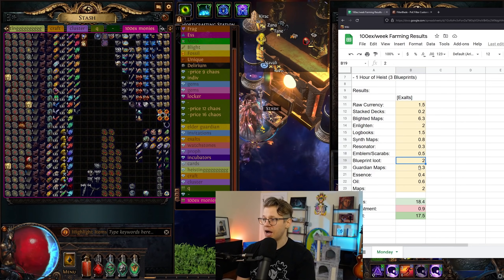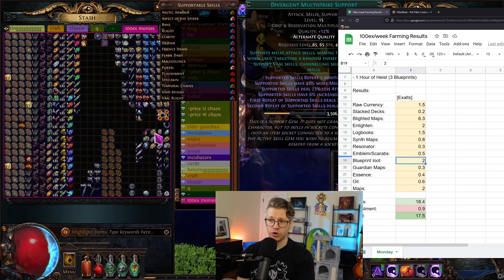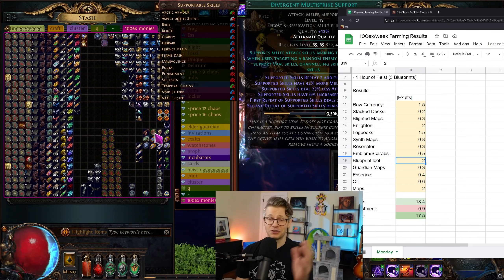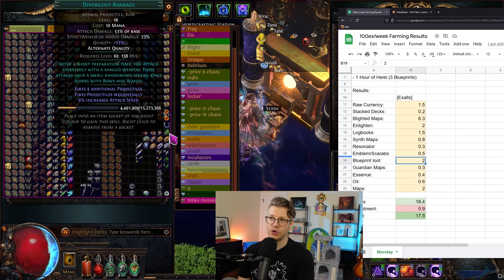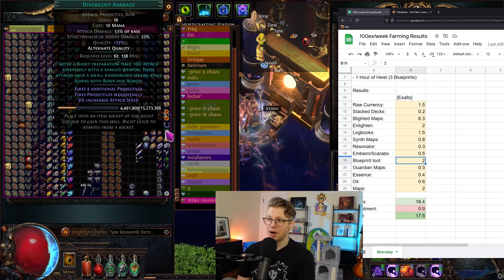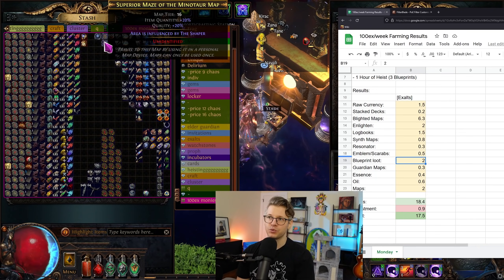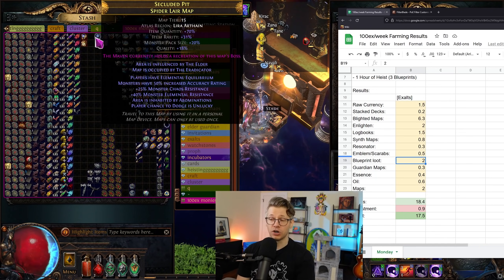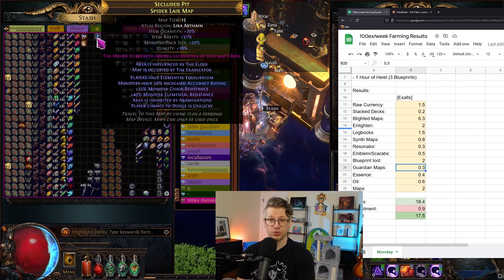For blueprint loot: we have a Replica Serious Foible, Divergent Multistrike, Anomalous Summon Stone, and Divergent Barrage — together worth about two exalts, with 1.2 of that coming from the Divergent Multistrike. In terms of guardian maps, we got two shaper and one elder — worth about 15 chaos each plus 25 chaos for one of them, totaling about 0.3 exalts.